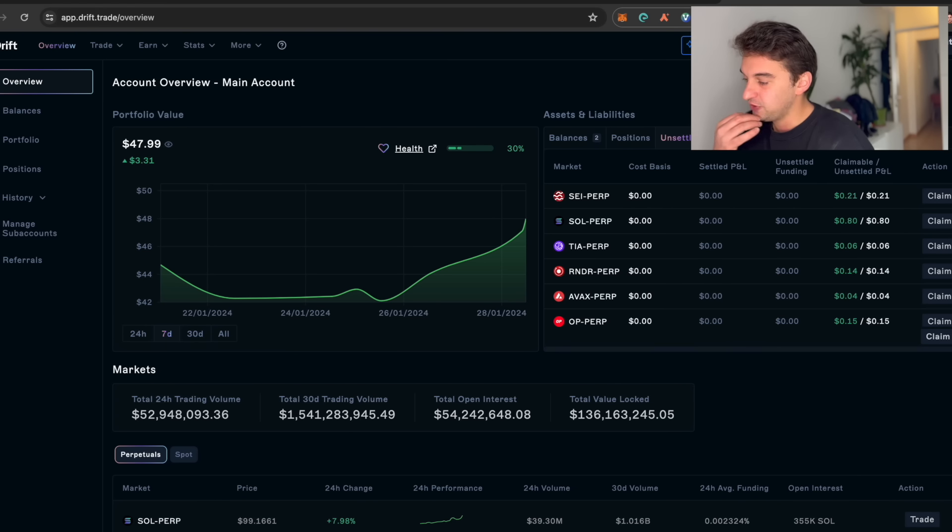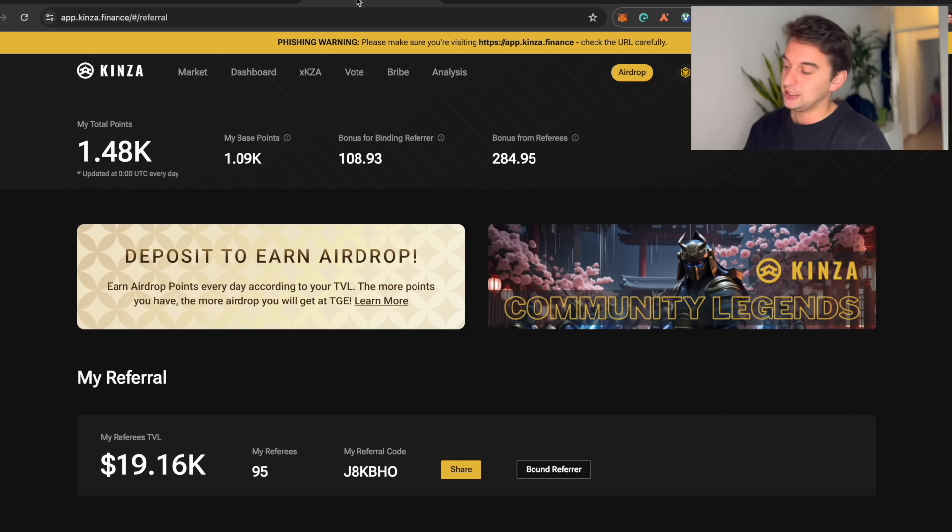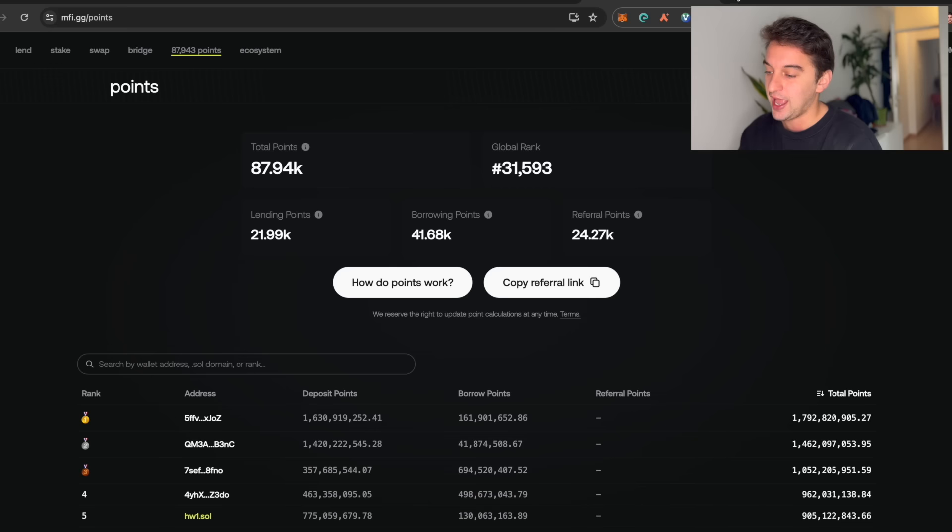So those are the four airdrops in this video: three for Solana — SoulBlaze for staking, Marginfi, and Drift for lending and borrowing — and Kinza Finance if you have BNB, which I think is super undervalued and not many people talk about. Make sure to leave a like, subscribe to the channel, and join my Telegram community — it's free and the link is in the description. I try to upload two videos a day because news is coming out every single day. Thank you for watching and I'll see you next time.